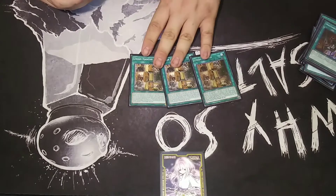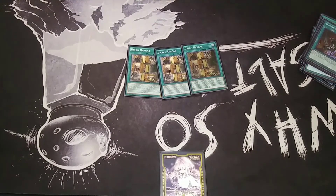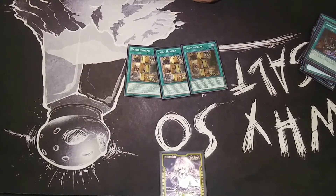It's ABC, so triple Union Hangar. One of the best field cards ever printed for a deck in general. Just the fact it activates on summon, equips a piece, and just helps float your Buster.